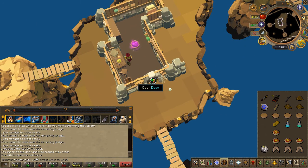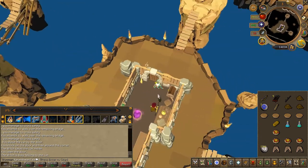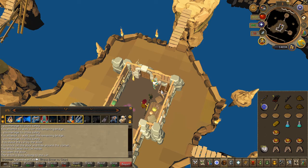You are not able to enter the witch's house. Search the chest just south, and make sure you have at least 5 free inventory spaces.